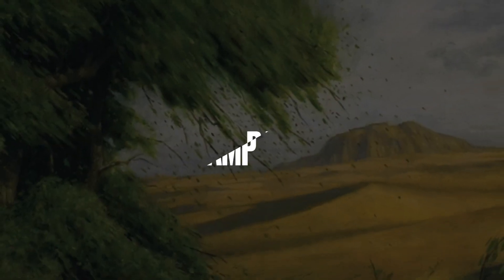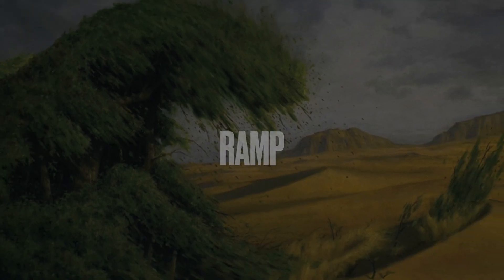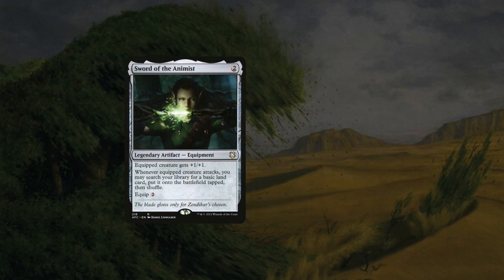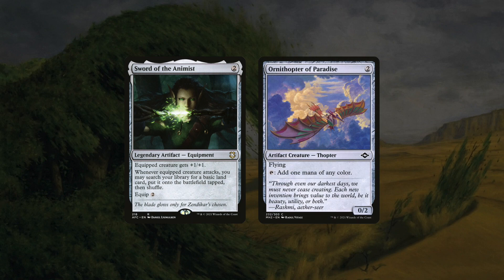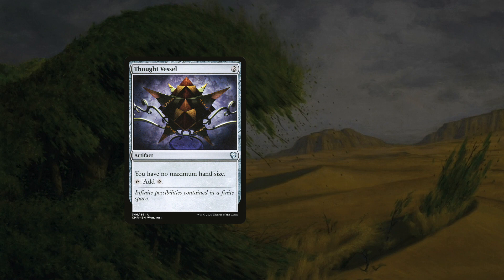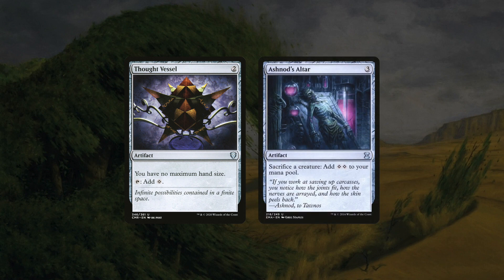Raffine is a 3-drop, so you're going to want to load up on your 1- and 2-drop ramp package. You're still likely to play Raffine on turn 3, but that doesn't mean you can't ramp into your turn 5 or 6 much quicker. Sword of the Animist is going to be big for this deck because it lets you fetch a land whenever you attack, and with this deck you're going to want to attack almost every turn. Ornithopter of Paradise is a good 2-drop with the versatility of producing colored mana and being an evasive attacker to trigger Raffine. Thought Vessel makes the cut because we're going to be wanting to draw a whole bunch. Ashnod's Altar is a powerful 3-drop that lets you convert your creatures into mana to cast the spells that you've connived into during your post-combat phase.